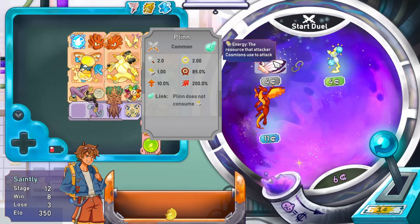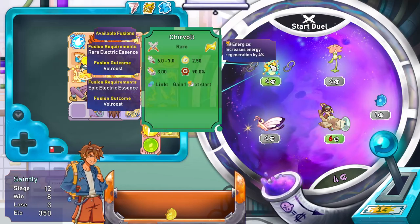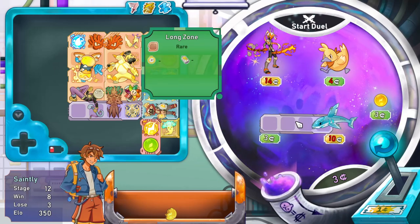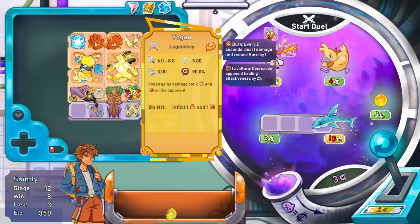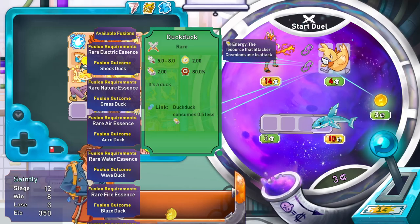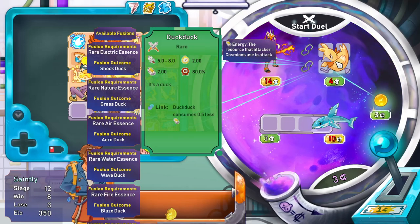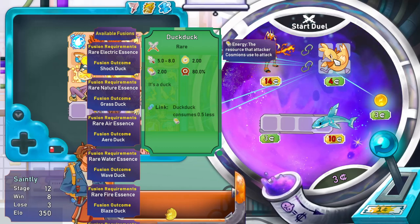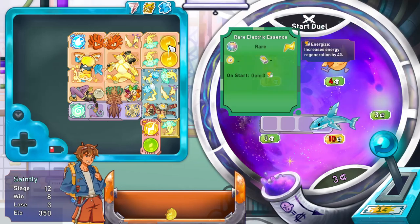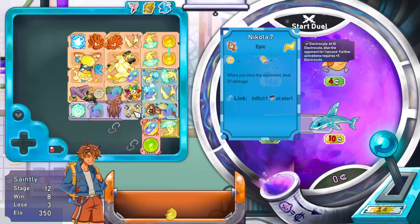I'm going to grab this as well, just to have an extra one. I'm going to roll. One more roll. Grim Jaws - okay. Yogan. Duck Duck - it's a duck! When linked, Duck Duck consumes 0.5% less energy. Look at those fusions - you can get a Shock Duck, a Grass Duck, an Aero Duck. So he's like an elemental evolver. I'll go ahead and grab this one, merge those two. Nicola 7: when you stun the opponent, deal 27 damage. We're going to have that many electrocutes to start with, the opponent is basically going to start stunned.